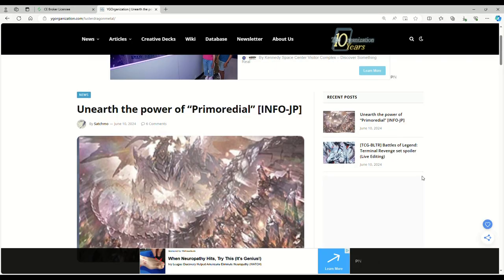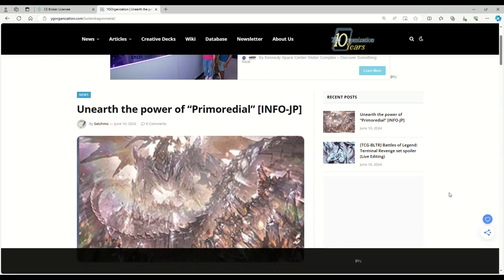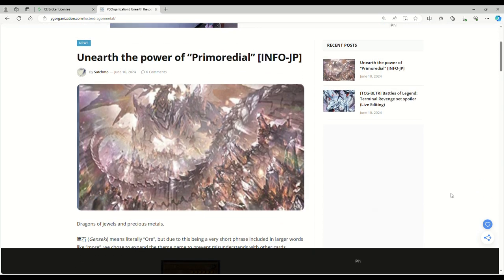Ladies and gentlemen, boys and girls, we are back at it again with Primordial out of Rage of the Abyss. Be sure to hit that like and subscribe button. I'm having to deal with all of these ads on YGO Organization — I do apologize for that. Ready for Duel had some translations but they were a bit rough, so YGO Organization has some better ones here. Please be sure to like the video because it's after midnight — I was just getting ready to go to bed and then I saw these translations drop. Anyway, unearth the power of Primordial.